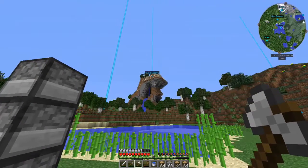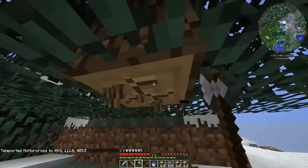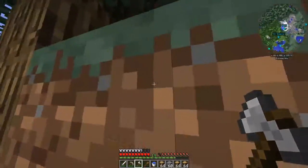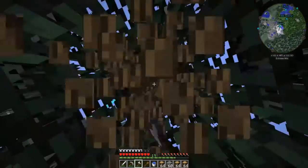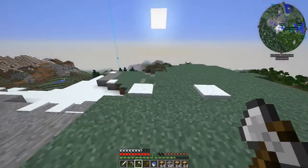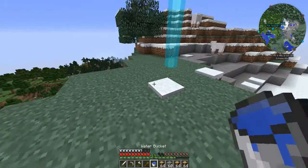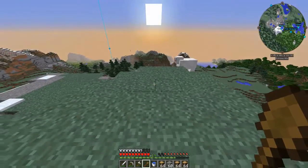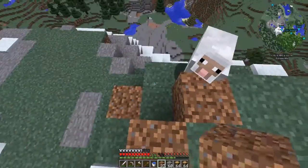I guess I can start on the layout. Let me get rid of these trees first. There are still sheep up here — I don't know why! I'm going to build the tower up here. It's only going to be big enough for the portal to fit — two on each side — so there'll be a little bit more terraforming on the sides.